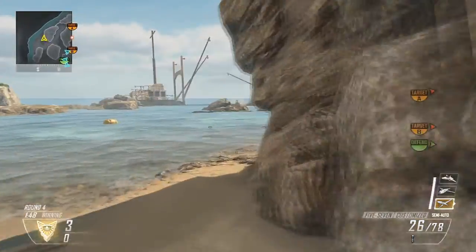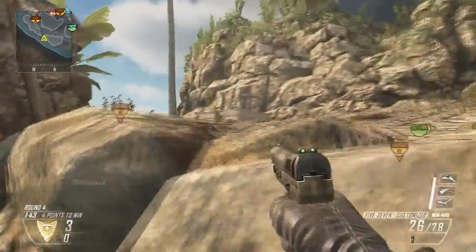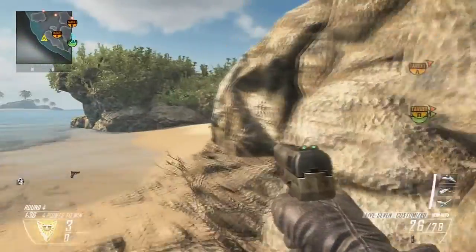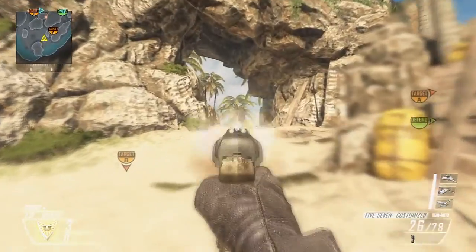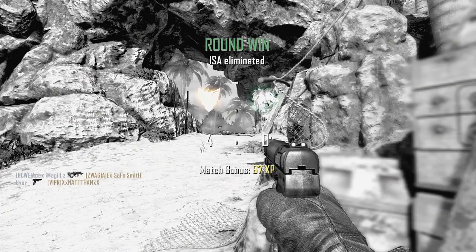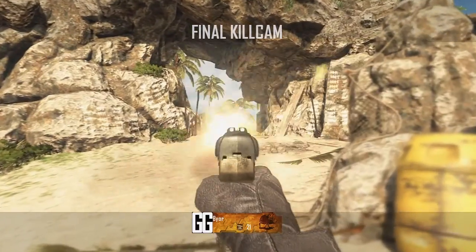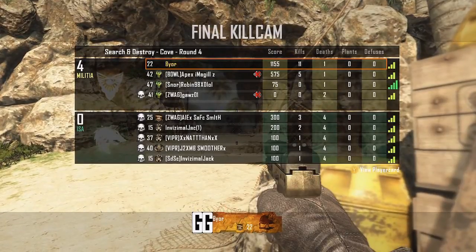I don't know where to go. I've got my UAV — friendly UAV inbound. They're all on the other side. Stupid soldier, come on, run! Kill the last two people around there. There's a guy — just die. Hey, there's the last one already — that was quick! 4-0, 11 kills and one death.